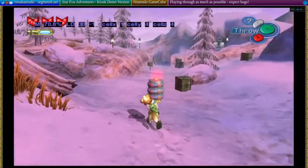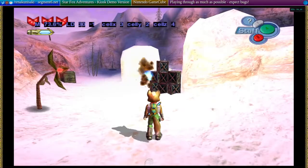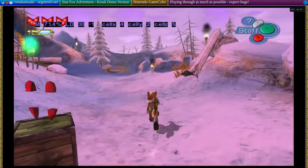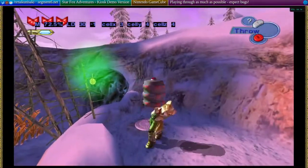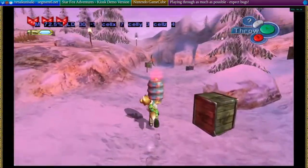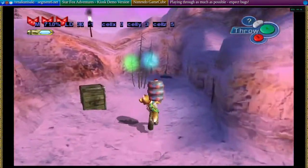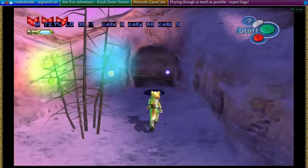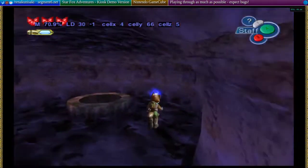So this looks pretty much the same as the final game. Take the barrel, blow up the box with it. Take the barrel again. You can do this in the final game, by the way. I didn't think you could, but yeah, it works. You don't need to plant a bomb there, you can just do that. Pretty sure we've already done that.